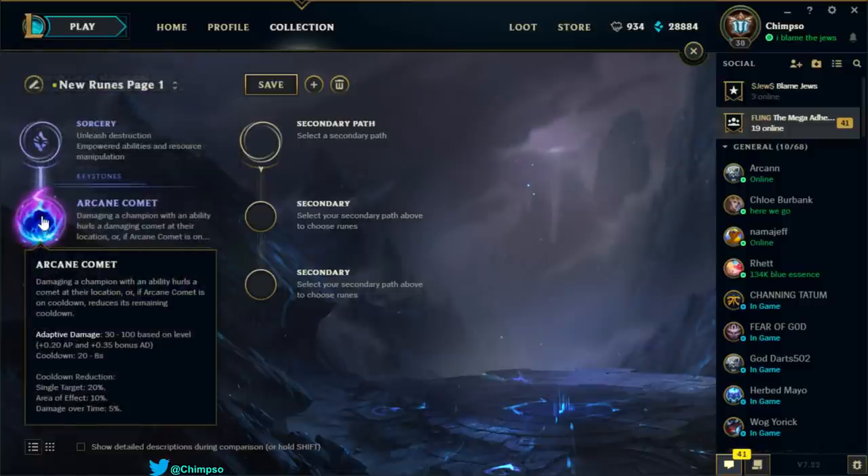Arcane Comet: damaging a champion with an ability fires a comet at their location. When Arcane Comet is on cooldown, damaging abilities reduce its remaining cooldown — damage over time reduces it by 5%. So you'd need 20 ticks to get 100% reduction. Cooldown is actually quite low: 20 to 8 seconds, dealing 30 to 100 based on level with decent AP and AD scaling. That could definitely be something we look at.